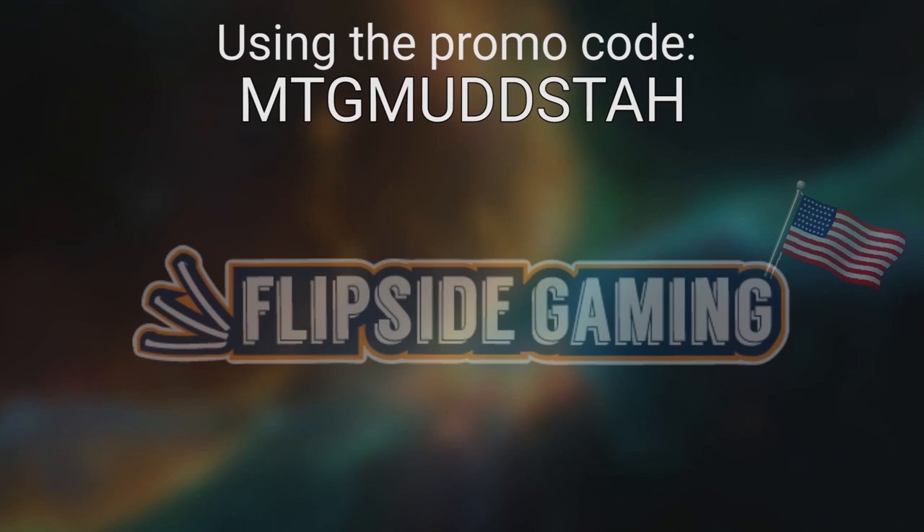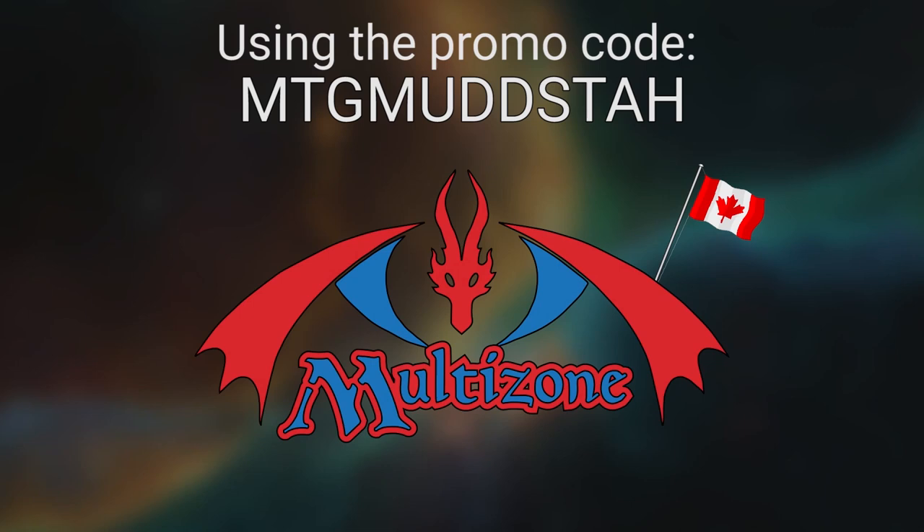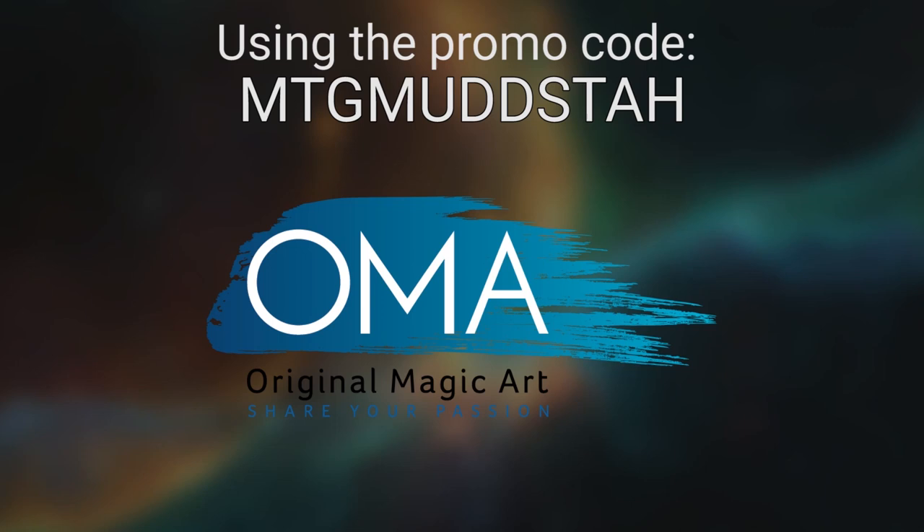Hey gang! Using the promo code MTGMUDSTA, all caps, will get you 10% off any order over $10 at Flipside Gaming. It'll also get you 10% off any orders of singles at Multizone. And it'll get you 10% off most products at Original Magic Art, with the exceptions of some paintings.